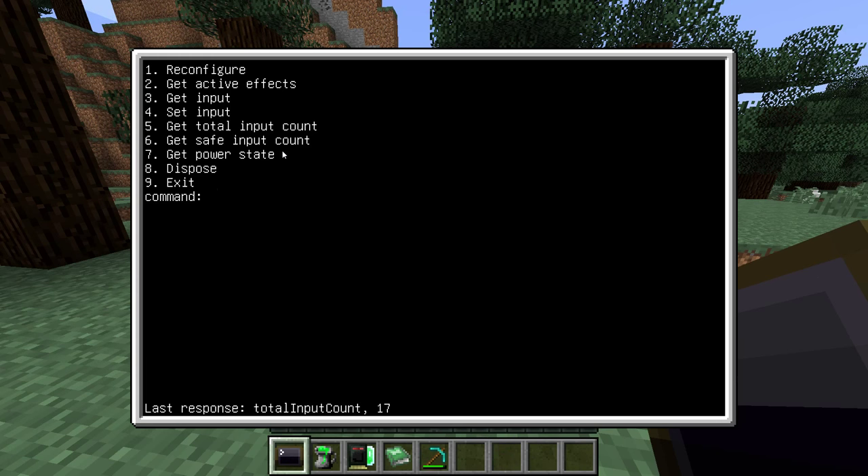There's also the concept of safe inputs. You have 17, and it would be pretty easy to just enable them all and get everything, which would be insane. The safe input count, which is by default 2, means you can only have this many active inputs before bad things start happening — feel free to try out what these bad things are yourself. The power state is basically just getting how much energy is still available for the nanomachines. And then there's active effects — getting a list of currently active effects triggered by the inputs.